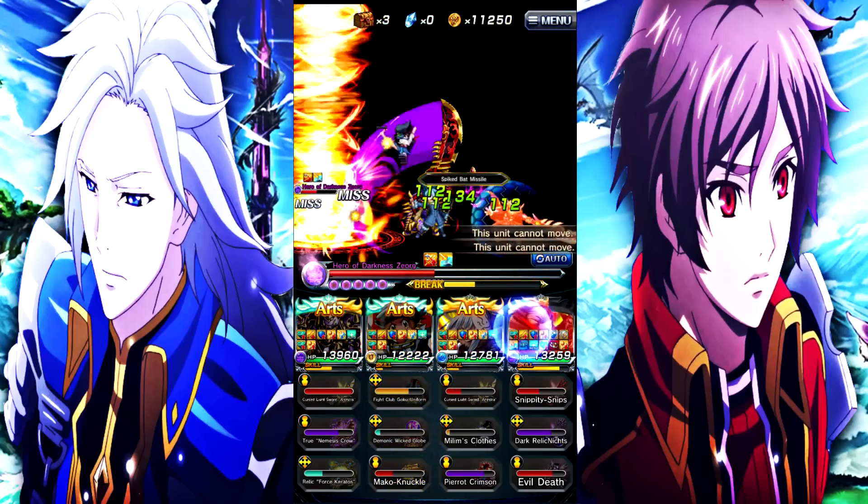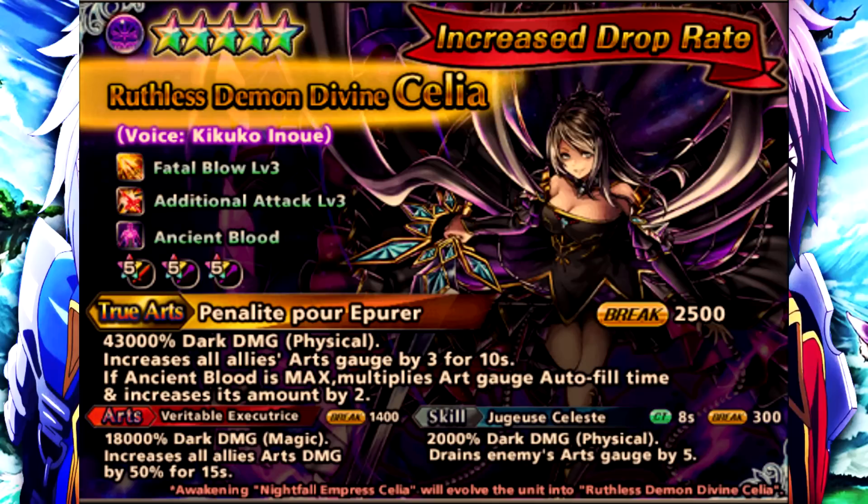Let's talk about the new Darkcilia. Her skill is 2,000% Dark Damage Physical, 8 second cooldown, 3 and a break, drains enemy's art gauge by 5. Her normal art is 18,000% Dark Damage Magic, increases all allies' art damage by 50% for 15 seconds, break 1400.